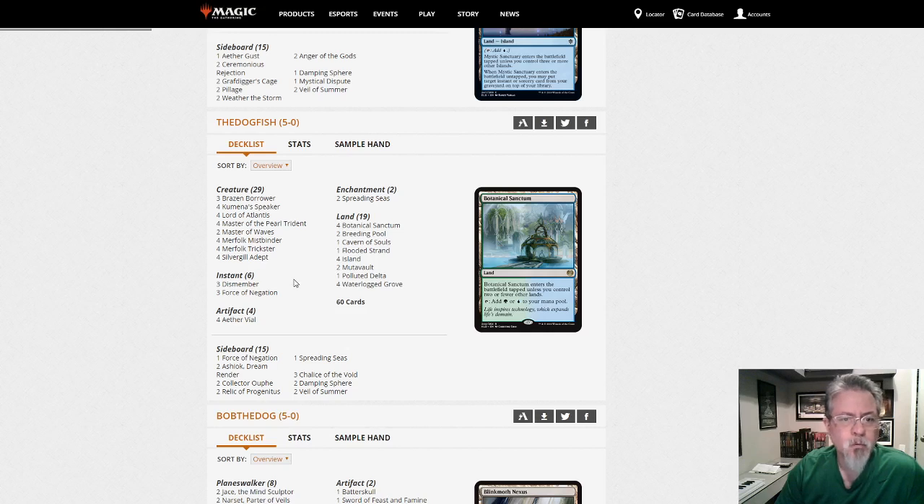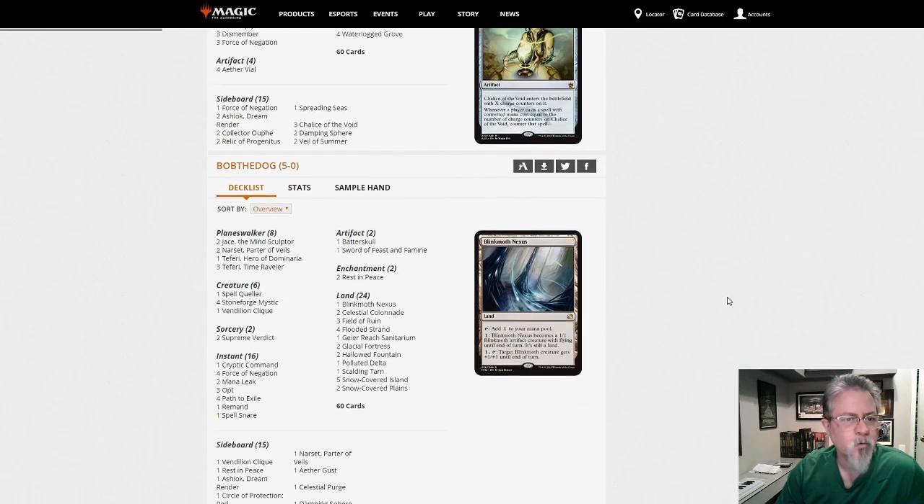Tropical Merfolk — the Blue-Green version with three Force of Negations and three Chalice in the side, that's becoming kind of the standard motif for the deck. Merfolk — it's always around, it'll never go away.